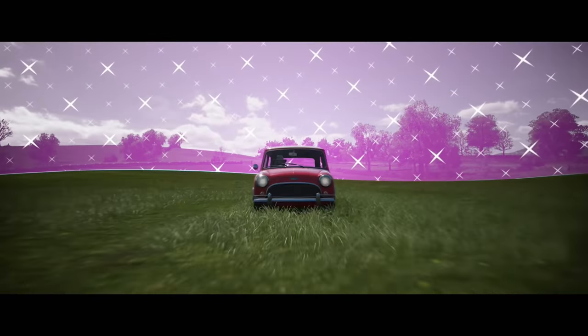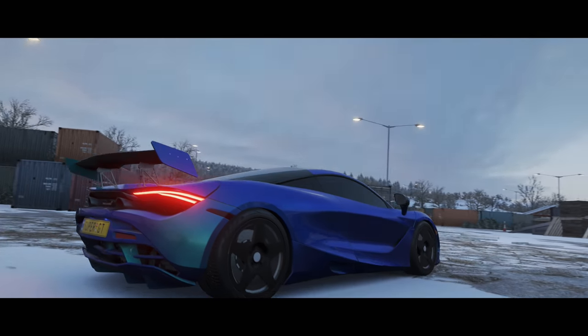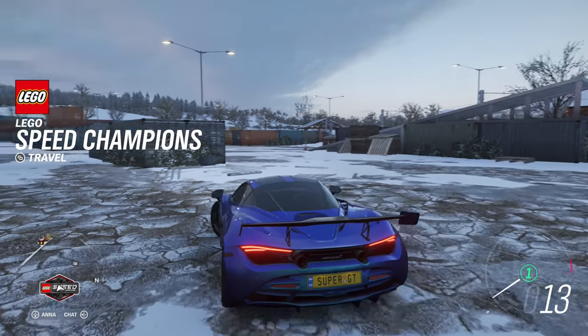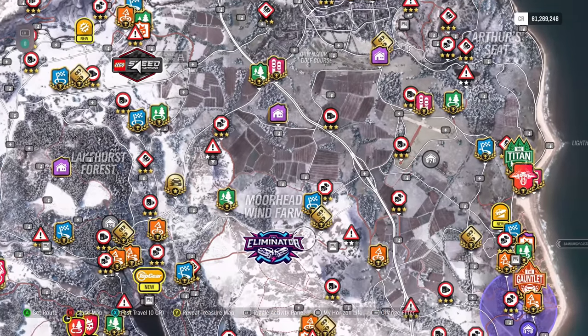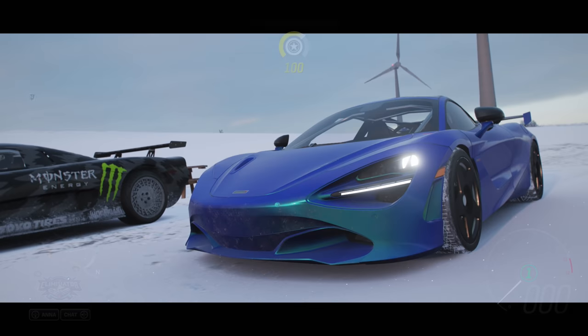You get the gist probably — you start on the map. I think you can get up to 72 players, and you start on the map and race against each other. The winner of each race gets knocked out until there's one person standing. You can upgrade your cars and find better cars. On the map here we have the Eliminator — let's go and fast travel over to that.